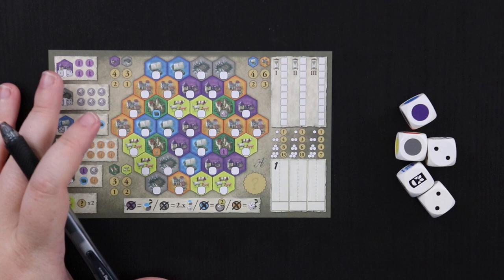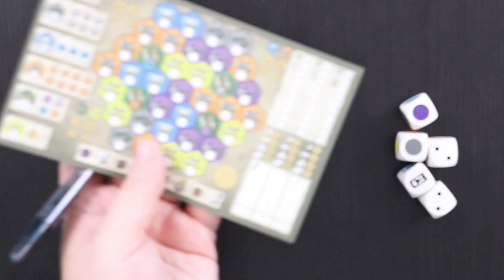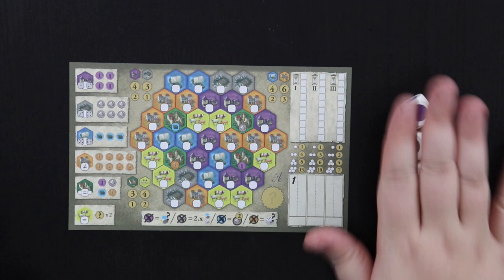All you need to play Castles of Burgundy the dice game is one of these little duchy sheets. There are actually four different ones with different hex configurations — A, B, C, and D — we're just going to go with A. They're also double-sided. You also need a writing utensil — the box comes with little golf pencils, but we're using pen so you can see what I'm doing — and these five dice. That's it. You put this stuff out on a surface and just start to play.